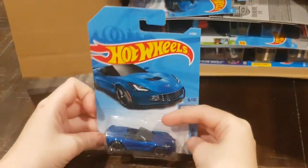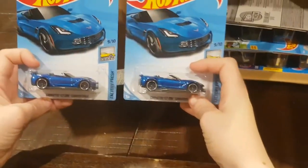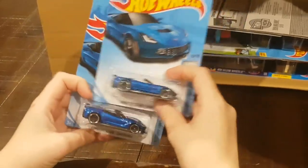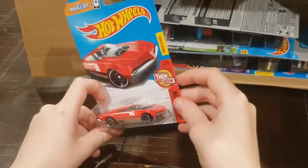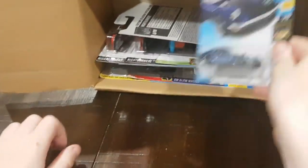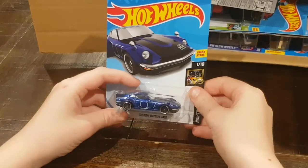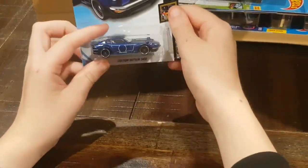Next up, we have two Corvette C7-Z06 convertibles — I really like what they did with the car. Next up, we have a Muscle Speeder from the Then and Now series. And then we have a custom Datsun 240Z from the Nightburners series, and it's also a Trackstars.